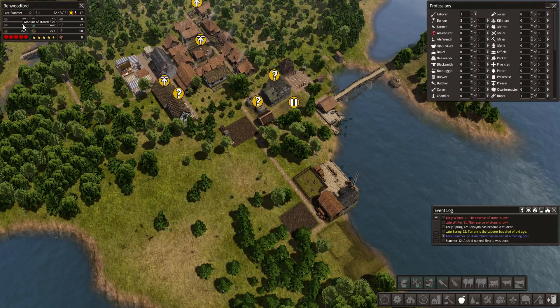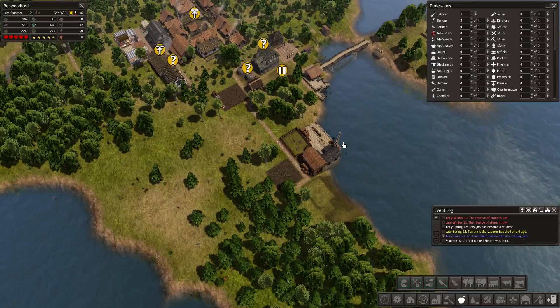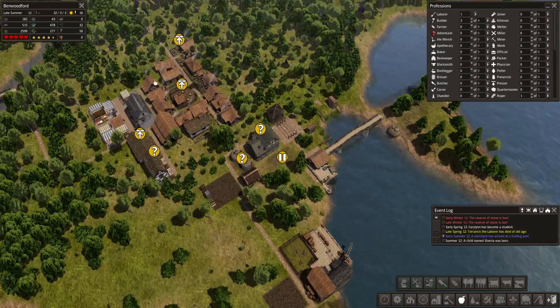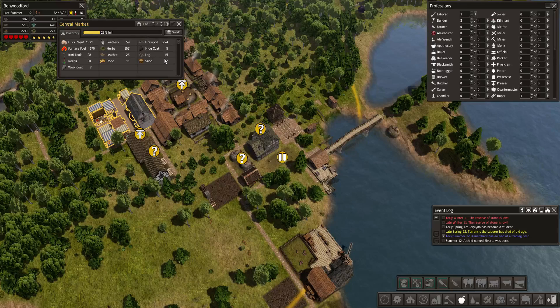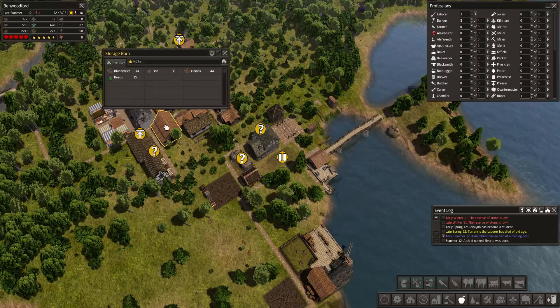One other thing is that the amount of stored fuel, obviously, is not just the firewood. That's something I missed about last time. We got a whole bunch of fuel — furnace fuel, that probably counts, and coal. I think that's it.